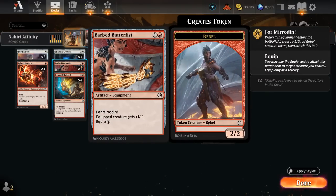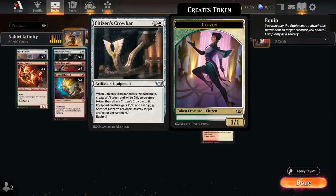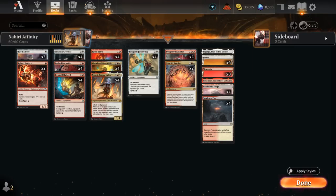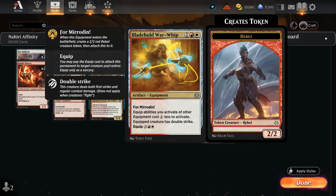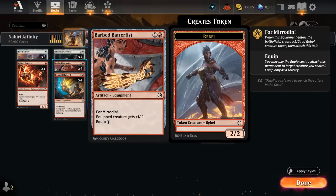Barbed Batterfist comes attached to a 2/2 rebel token giving it +1/-1, so it's essentially a 2 mana 3/1. We've got the Hexcold Halberd which gives our attacking creature first strike and trample. There's also the Citizen's Crowbar, which comes attached to a 1/1 citizen giving it +1/+1, and we can sacrifice the crowbar to potentially destroy an opposing artifact or enchantment. At 3 mana there's the Bladehold Warwhip — another Mirrodin equipment giving the equipped creature double strike and discounting other equip abilities by 1, so we can move the Batterfist around for free.